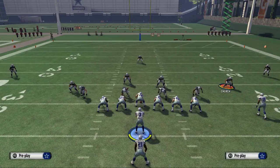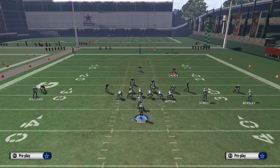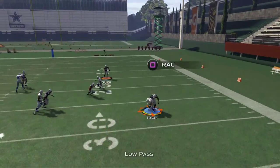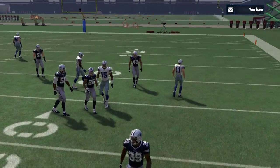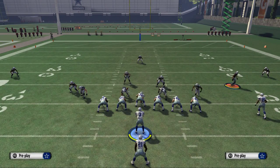The corner route doesn't do that good of a job, but the hitch pattern — real quick, just want to show you this — the hitch pattern to Beasley, what you're going to see is a low pass lead. Just hold the left trigger when you throw it and you're going to be able to beat man with him. So that is the smash, and that's the pistol wide trips formation. I personally do recommend the gun wing trail week, but you can definitely do whatever you want to.